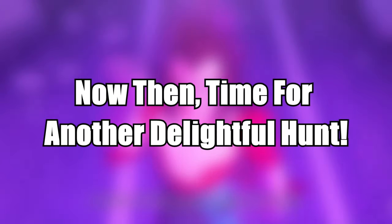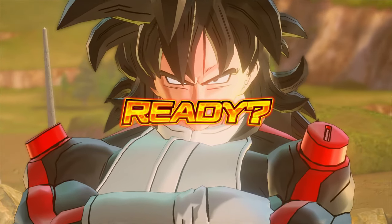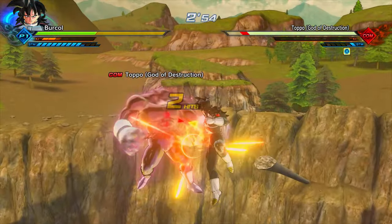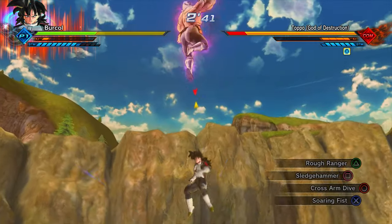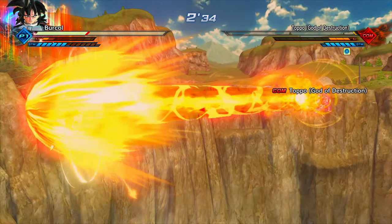Number 4: 'Time for another delightful hunt' — the Android 21 super soul, which I use on my main build with Super Saiyan God. At the very start of the match, it reduces the stamina of all opponents by an extra large amount and temporarily reduces their damage by a medium amount. After about 30 seconds, it drains an extra large amount of all opponents' ki and temporarily boosts their damage. This only activates in PvP against other players, not in raids or parallel quests.